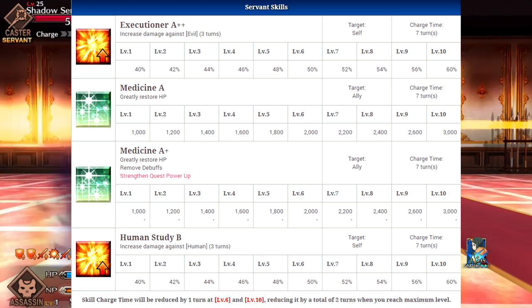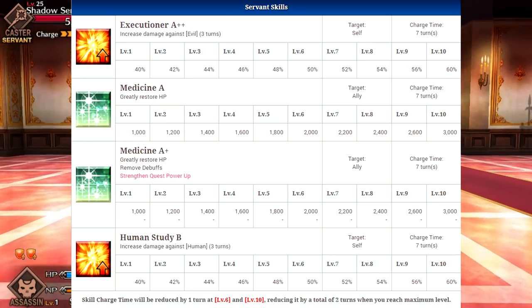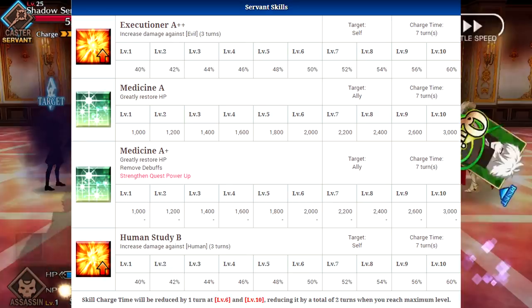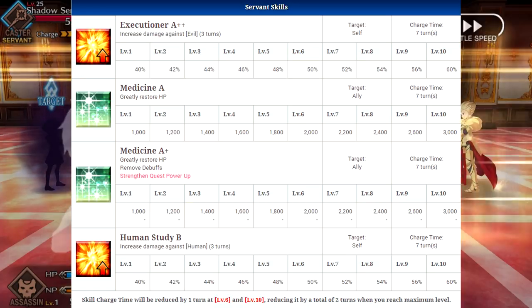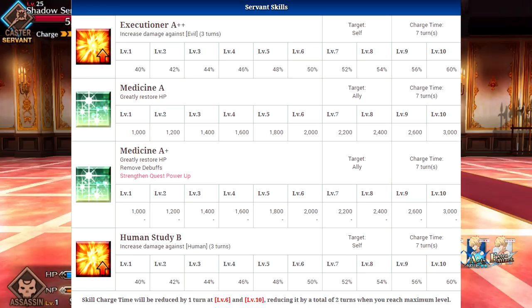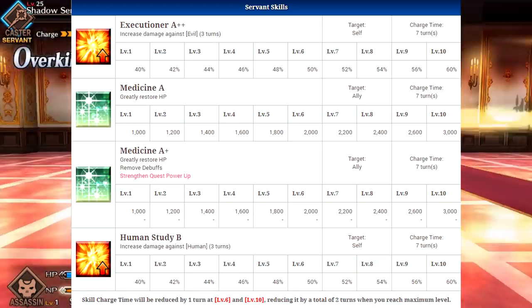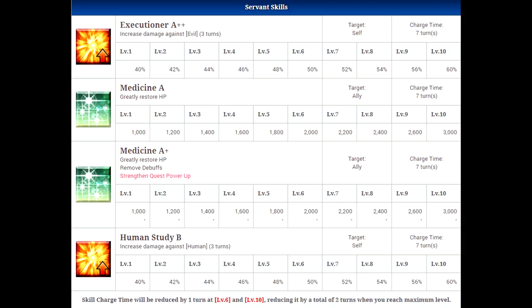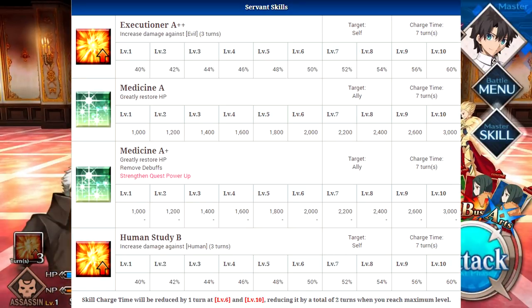His first skill is called Executioner A++, which will increase the damage against evil enemies for 3 turns — being a 40% increase at level 1 and a 60% increase at level 10. This is really nice because any enemy considered evil will take a ton more damage, and that's always nice. It's a bit of a broader category than just males or females, and it's a huge increase, so you're going to do a ton of damage. Unfortunately, it's only a self-buff, but I guess it would be a little bit too strong if it were an AoE skill.